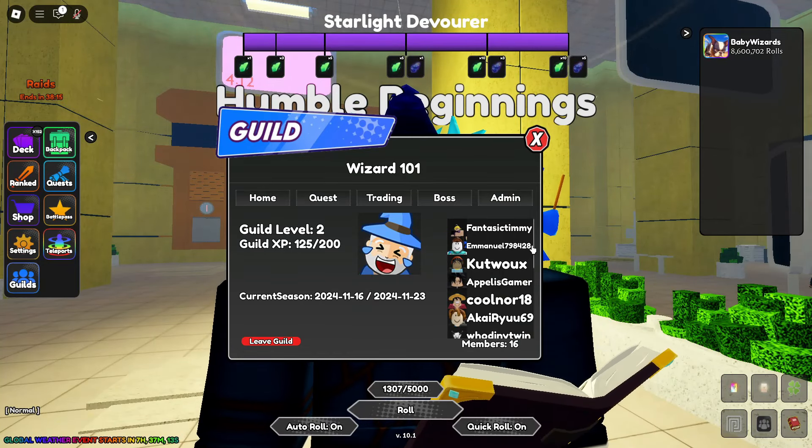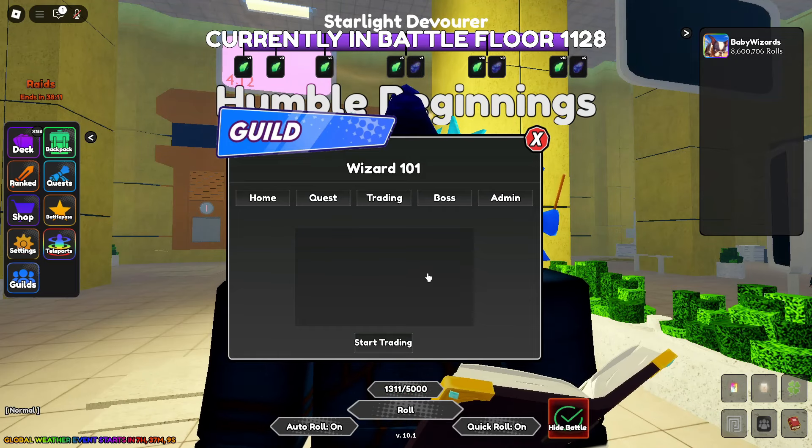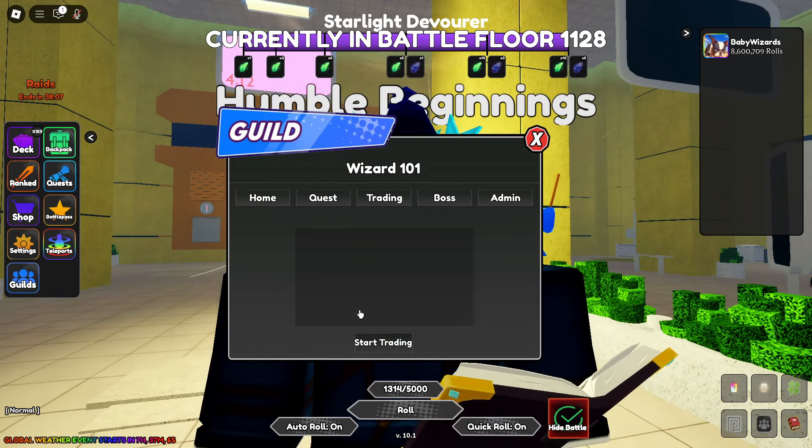To create your own guild you're going to need over 2 million rolls, and then you're also going to need over 800k rolls to be able to trade in a guild.